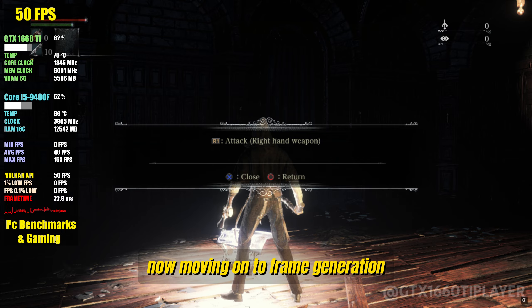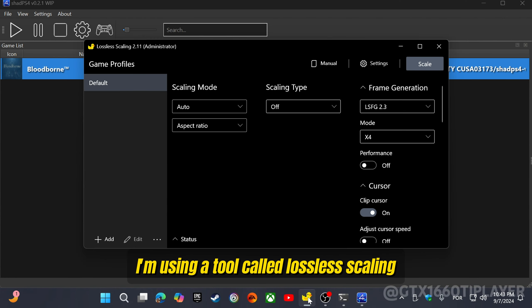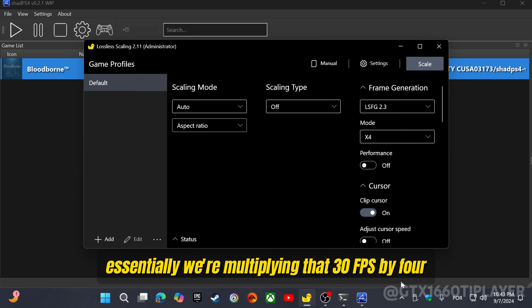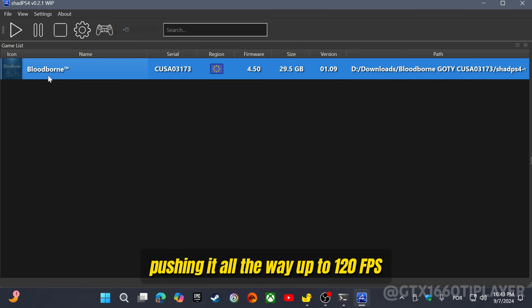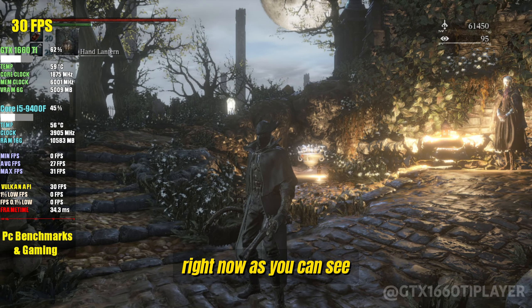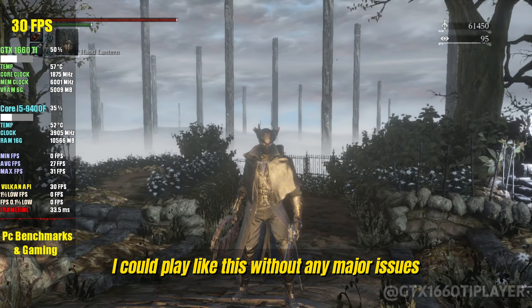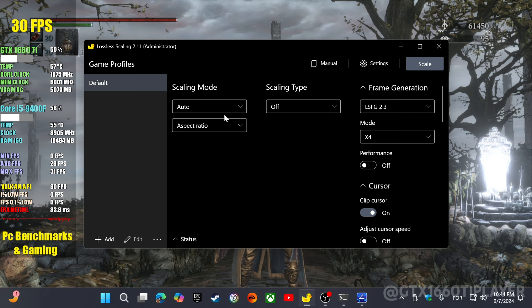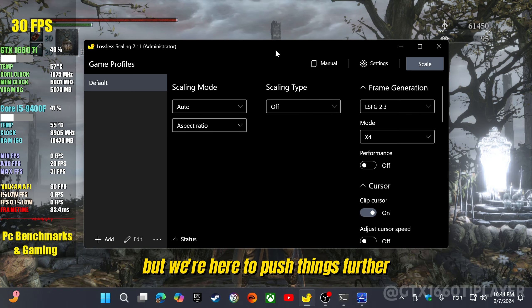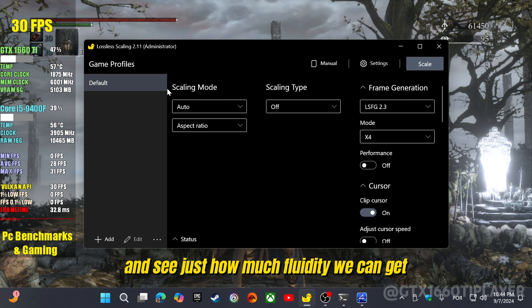Moving on to frame generation. To make this work, I'm using a tool called Lossless Scaling. Essentially, we're multiplying that 30 FPS by 4, pushing it all the way up to 120 FPS. Right now, as you can see, I've got a steady 30 FPS, and honestly I could play like this without any major issues. But we're here to push things further, so let's activate Lossless Scaling and see just how much fluidity we can get.